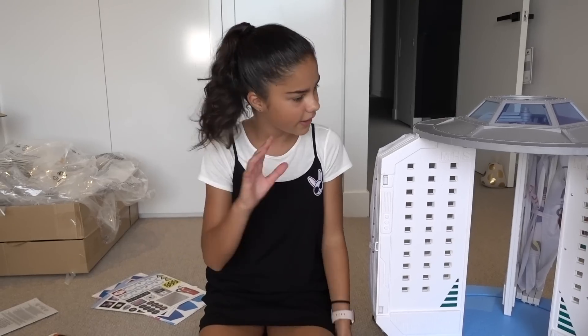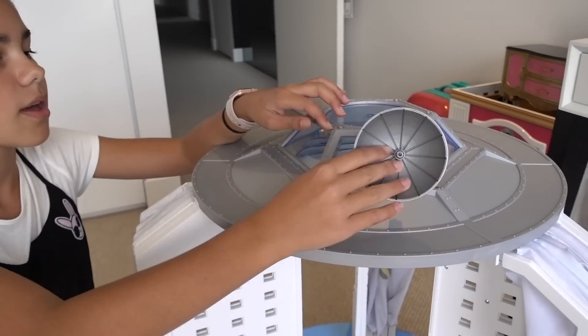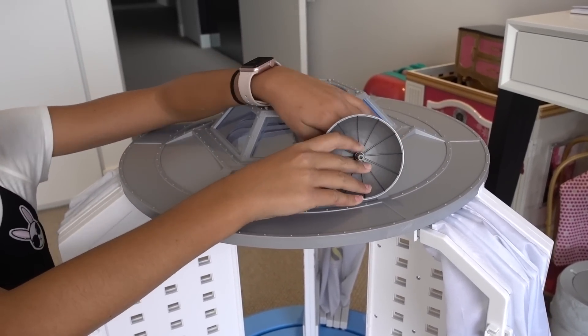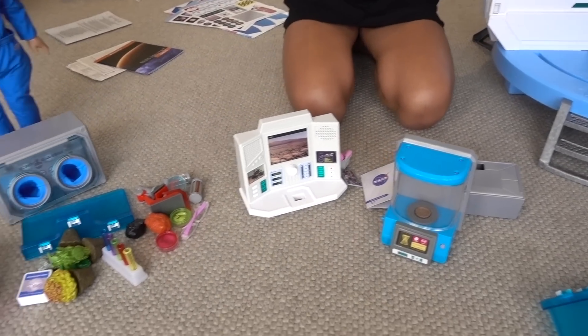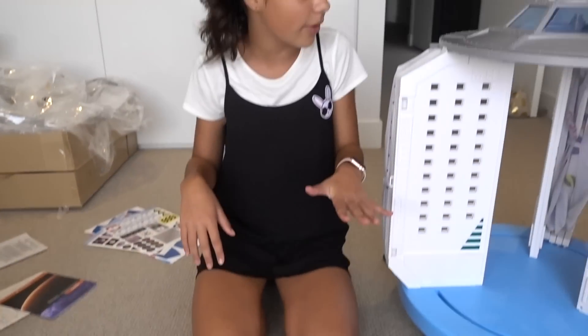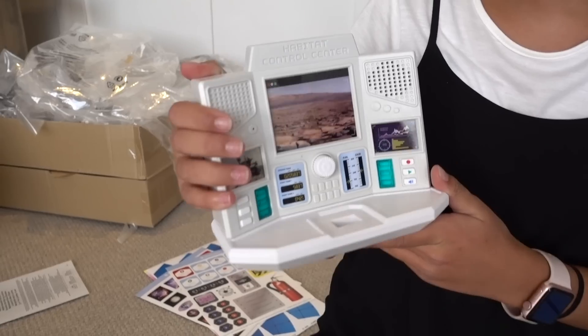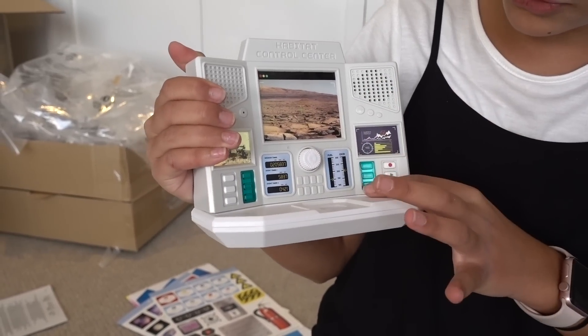I think firstly we should set up segment A. Before I do, I'm just going to quickly put on this little satellite here — I might put it just here, there we go. And guys, just remember you can put any of these accessories anywhere you like all over the habitat. So here firstly I have this really cool control panel, and it's really cool because this lights up. And you can also listen to messages recorded by the space workers.